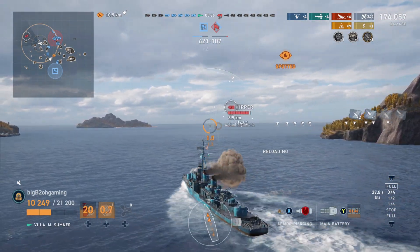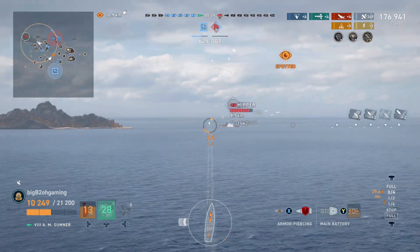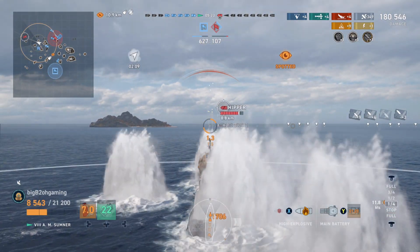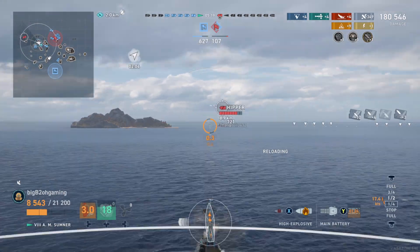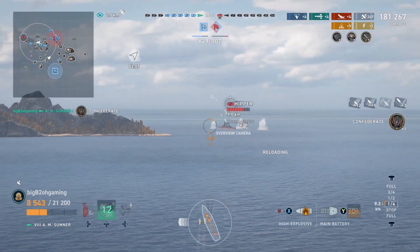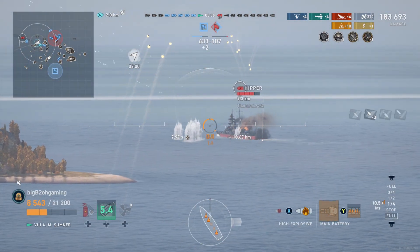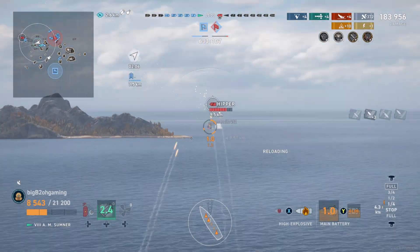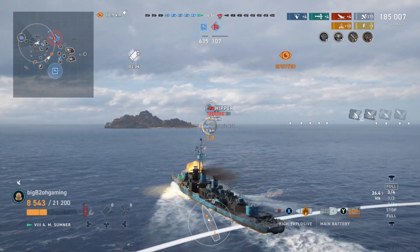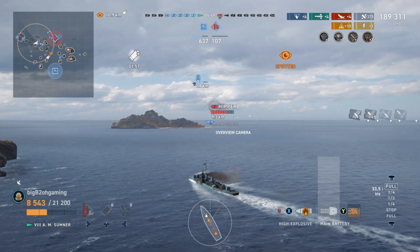I'm able to clean up the Wichita and now all that's left is the Hipper. Since he's sailing broadside I'm just going to keep shooting AP at him. Unfortunately that entire time the Wichita and Hipper were spotted, no one shot the Hipper and did any damage to him, so we're basically trying to kill him from full HP. He was shooting AP at me, and since 203mm guns can't overmatch any destroyer at tier 7 or above, I can basically just stay angled and keep chasing him. If he does start shooting HE I do have a lot of islands to try and take cover behind.